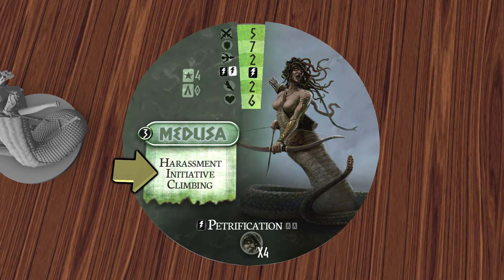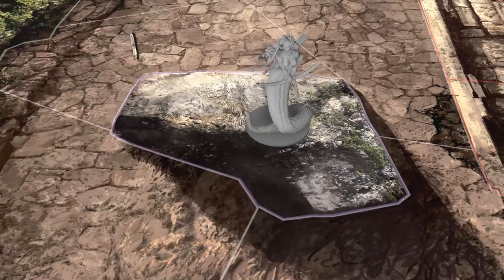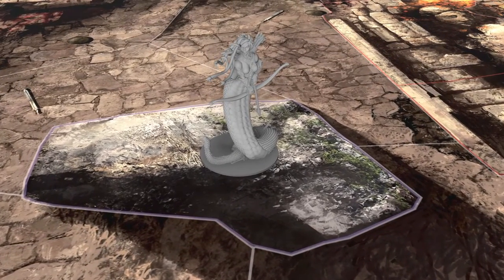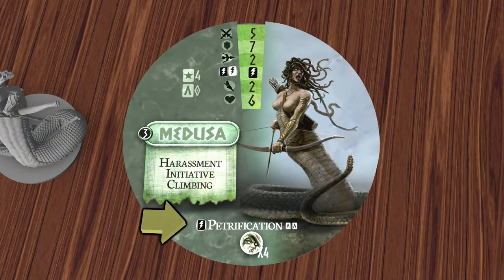On the left are her abilities. Harassment and initiative give her a bonus in close combat, and climbing allows her to move onto parts of the map which are normally inaccessible. Moving onto this large rock for example is not possible unless the unit has the climbing ability, and being on the rock increases her attack rating and range. And finally, her petrification power turns her enemies to stone.